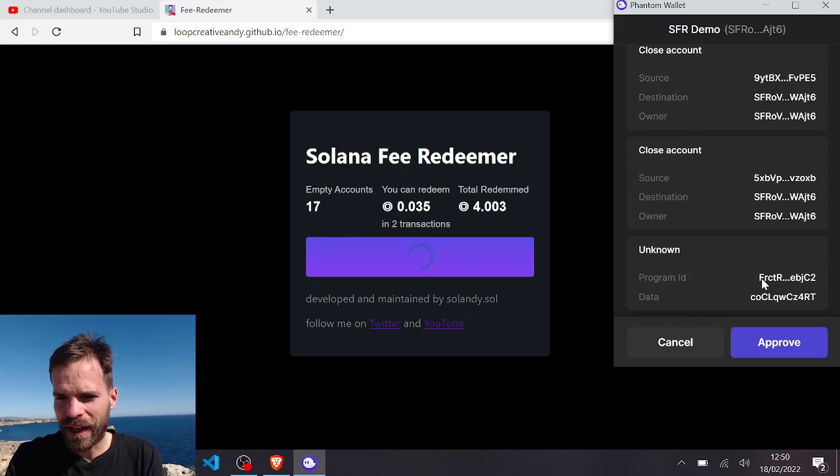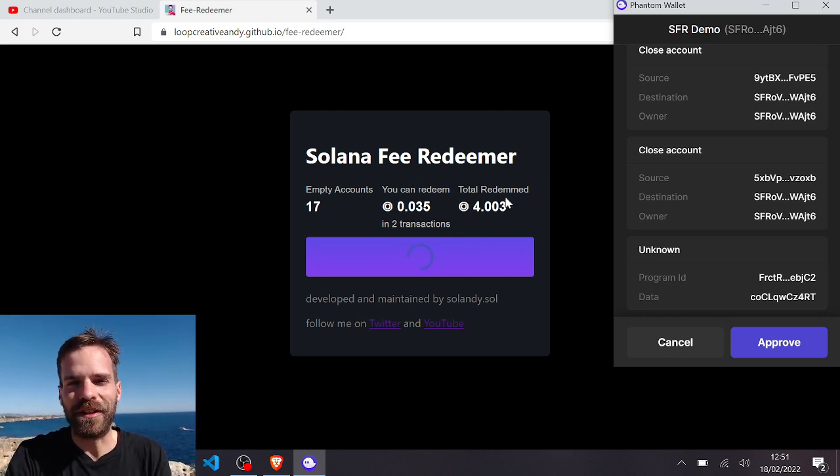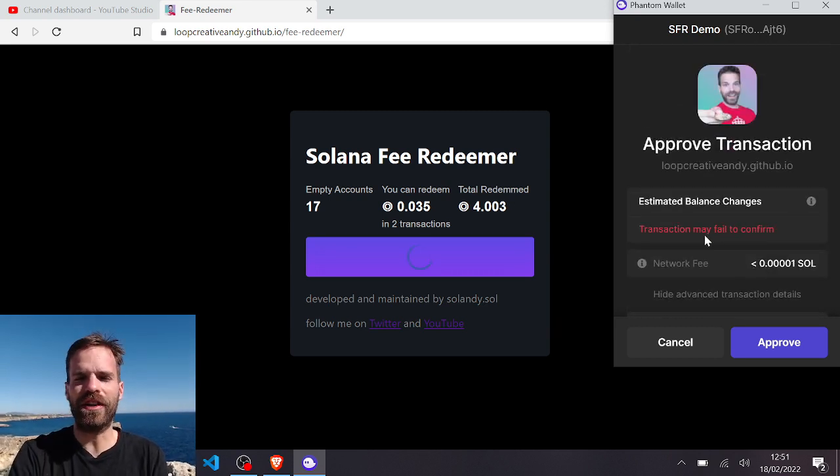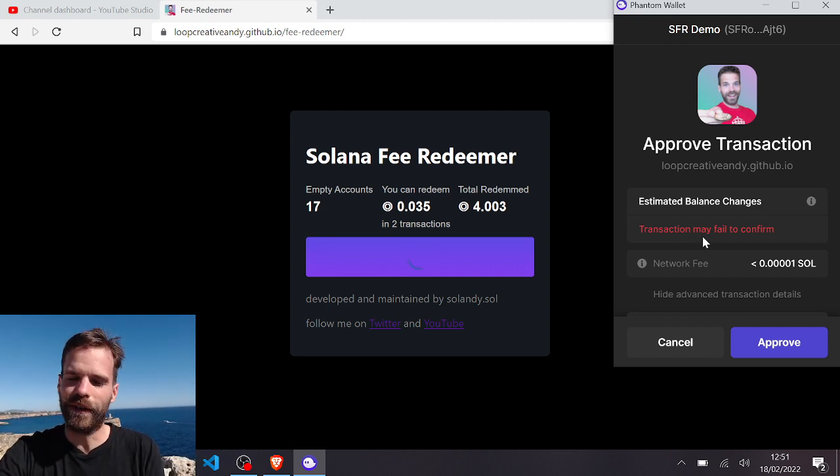Before you approve, it might be worth checking one thing: down here there's an instruction with my fee redeem counter ending in C2. That just allows me to count how much SOL has already been redeemed — it was really just a programming exercise for me. Also, don't wait too long or the block hash will expire and it won't work.